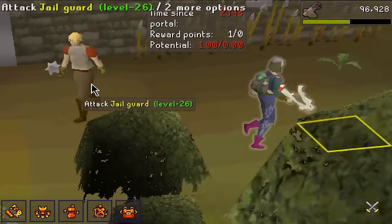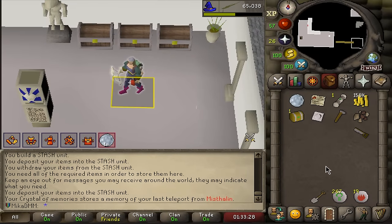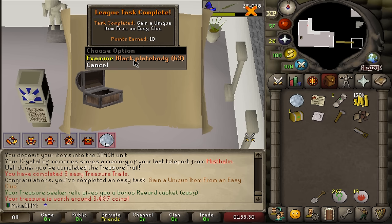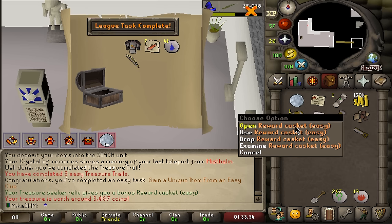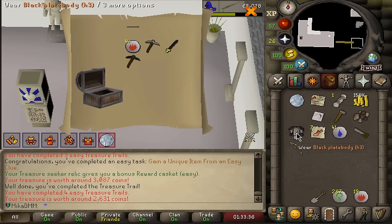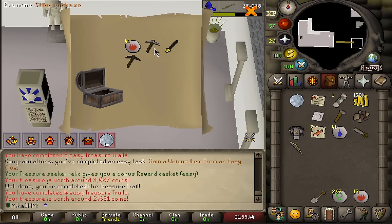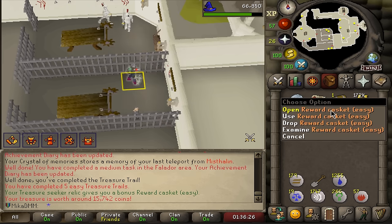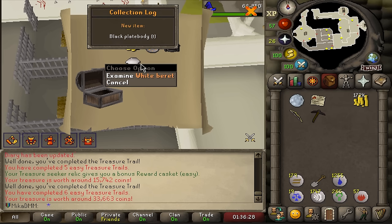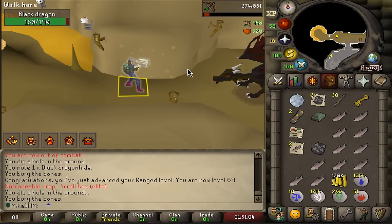Now that we have Treasure Seeker, it is time to start doing some clue scrolls and I'm looking forward to it. How does this work? Can I get a medium clue from this? I get a first unique, and I have one more. That is kind of cool — I like it. 15k coins, 14k — we take it. Wait, I got another one. Double unique! I decided to go and do my Black Dragon task, where I pretty much have to kill 30 of these. Right now we've killed 10, so we're a third of the way there.